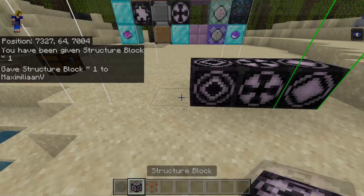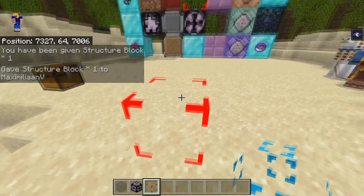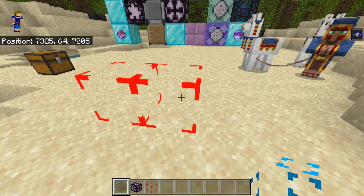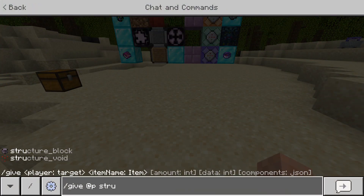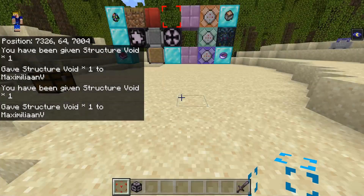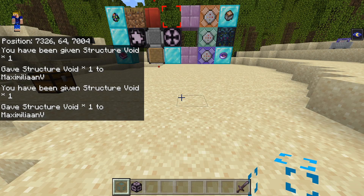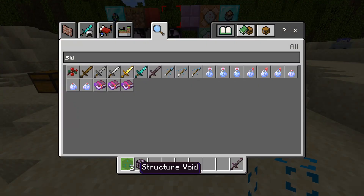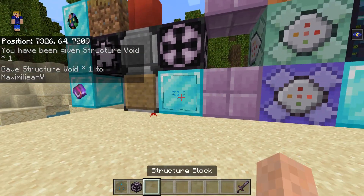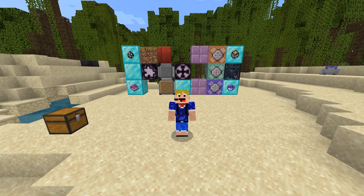As for the structure void, it's a bit strange. The original structure void has red lines all around, but if you hold it in your hand it appears blue. Using /give @p structure_void gives you the red one. However, if you use a data value of 1, it becomes the blue one in your hotbar — this has been a bug for a very long time but gives it a unique texture and look, which is quite nice in an item frame. If you want to know how to get invisible item frames on Bedrock Edition, I have a tutorial linked in the top right.